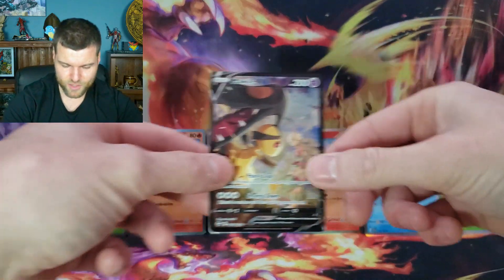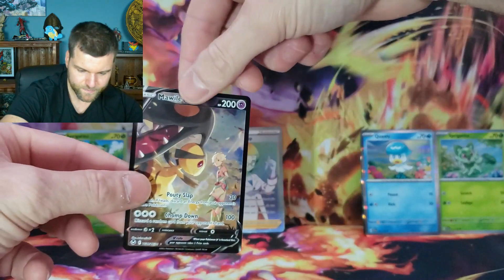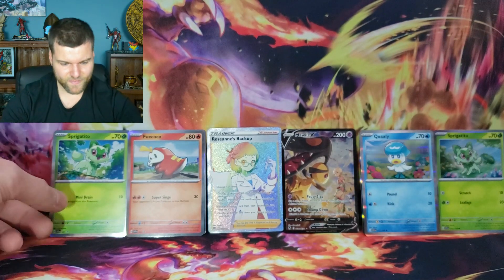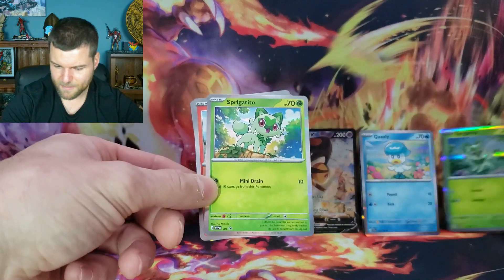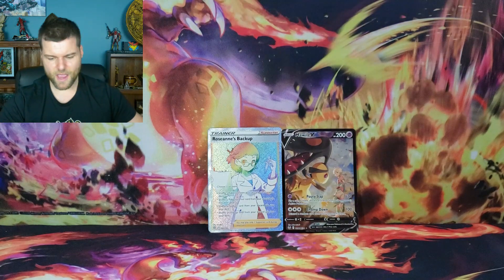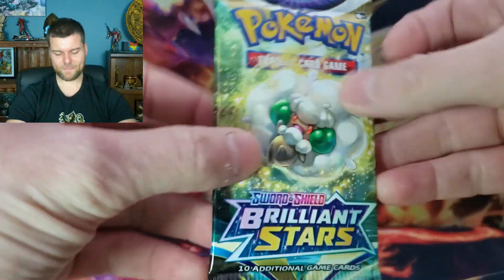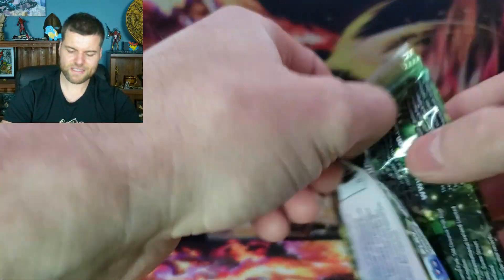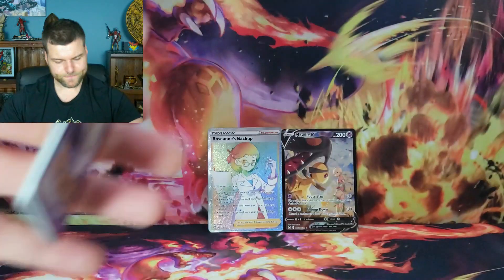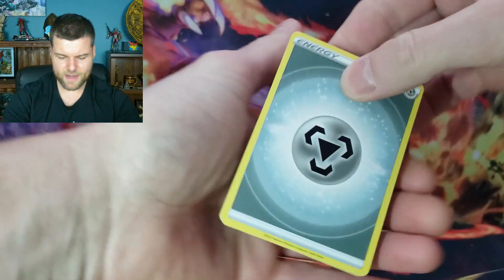Let's rearrange — Fuecoco moves over, and we'll put the Miraidon V center stage. Actually, let's take some cards down in case we pull more amazing cards. My luck is turning around — last three or four videos weren't the best, but I feel good today. We're getting some cards, having some fun, with the brand new collection boxes and new Scarlet and Violet Pokemon cards.